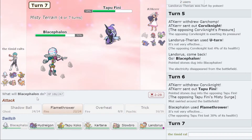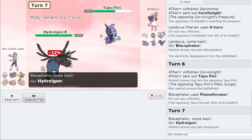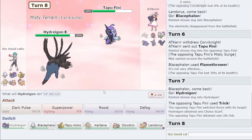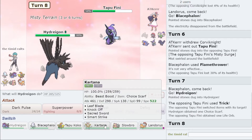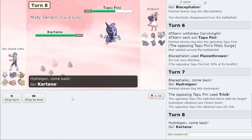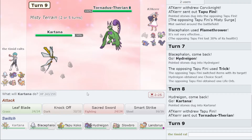I can go back into Blacephalon and get another kill — I'll just click Flamethrower again. They can do whatever, I don't think they Moonblast here. I'm actually going to go into Hydreigon just to scout what they'll do, as they decide to Trick which is fine by me. Now I'm going to go into Kartana because Misty Terrain is up — they can't Scald me.